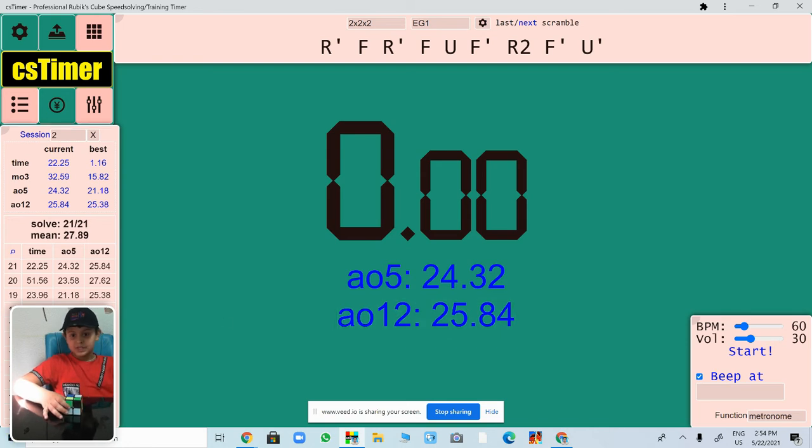One even took 31.66. Okay, my cube is scrambled — let's solve this cube. My brother is here because my webcam only shows me. Okay, now I'm going to solve this cube. CS Timer has provided a scramble that I can follow, and in order to do that scramble I need to solve the cube first.